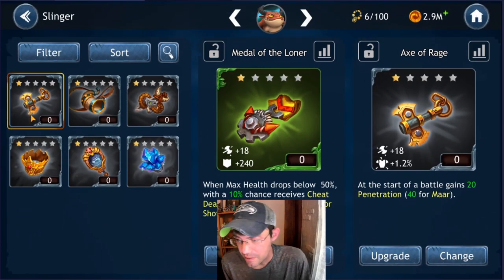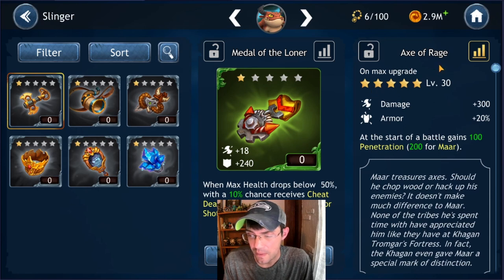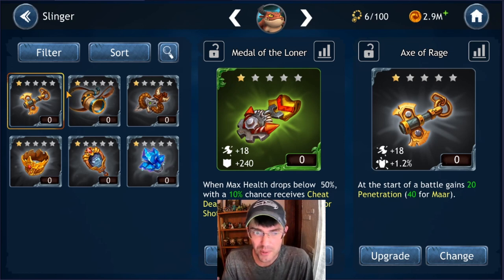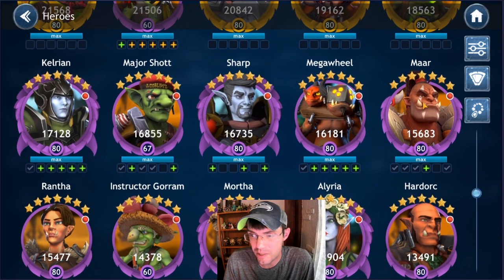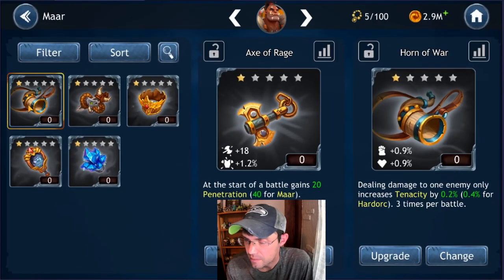The next artifact: at the start of a battle, gains 20 penetration, 40 for Mar. You definitely want this on a damage dealer — it gives damage and armor, increasing survivability and damage. It's only a one-star so it'll be replaced at some point, but the base 18 damage and armor will help somebody out. If I had Ring the Unseen ready to go, I'd consider putting it on her — she needs that penetration especially under a A-Lake lead. For now I'm going to put it on Mar since my orcs are more developed.